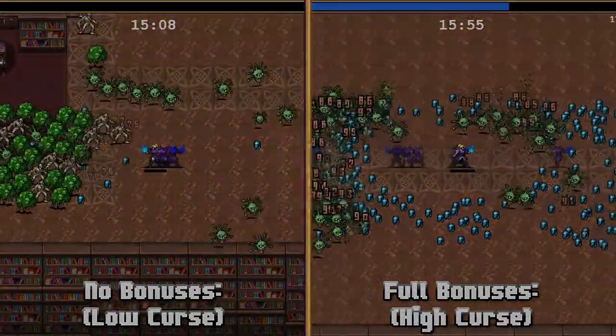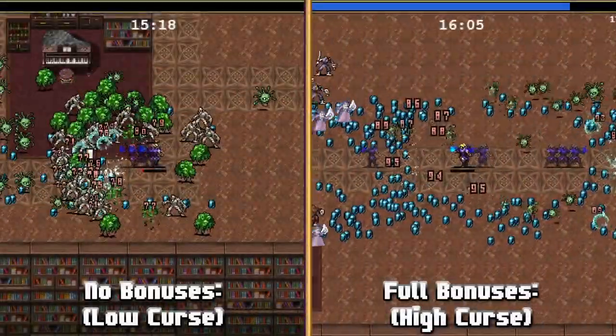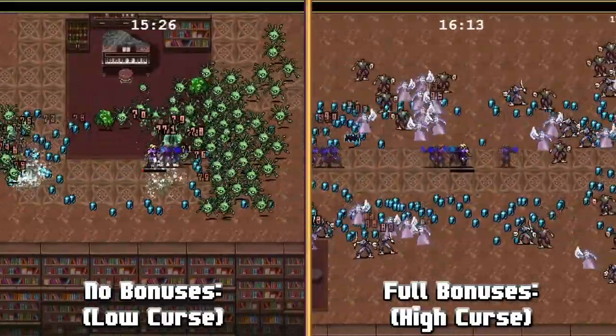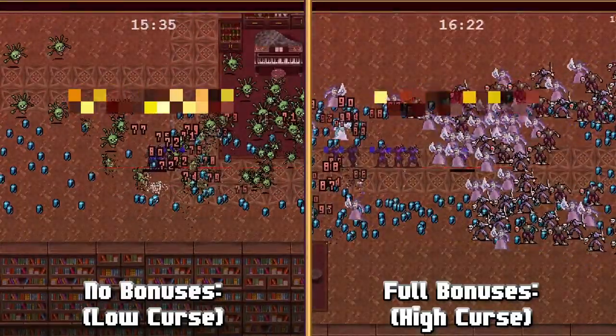Next up we have Jodor, which is the evolution of Mirage Robe, evolved with a Tract Orb. Jodor shoots out mirages that look like the afterimage of the character, which freezes enemies. Enemies may get confused by some mirages and chase it instead of the player.